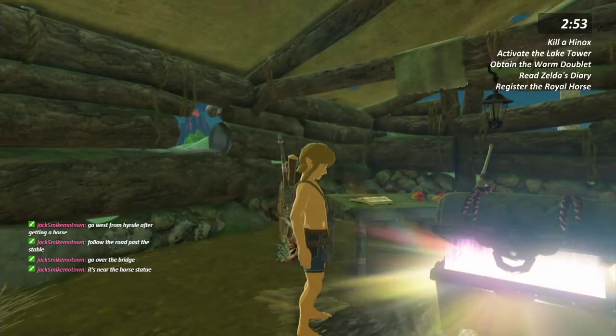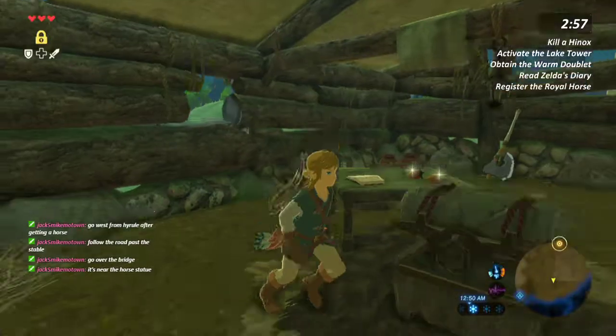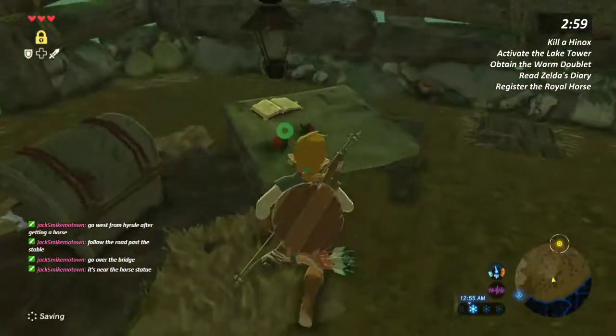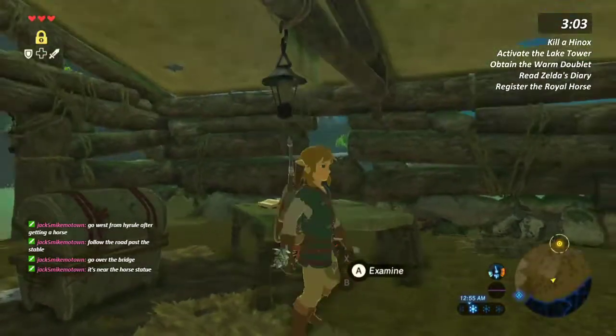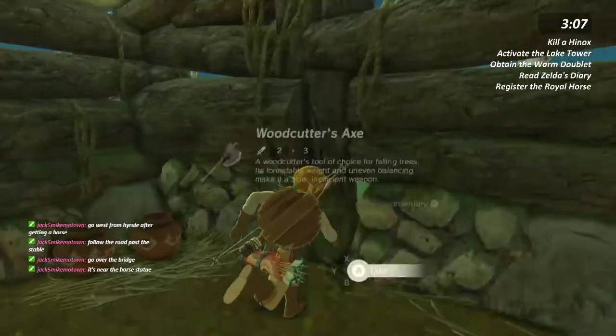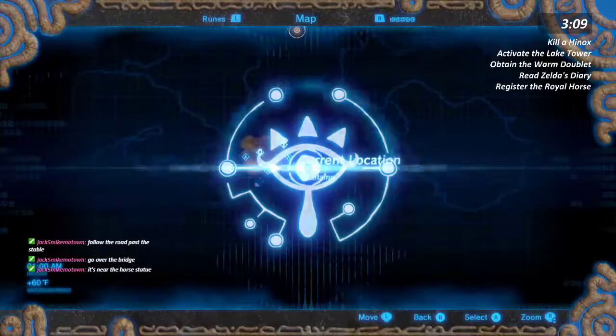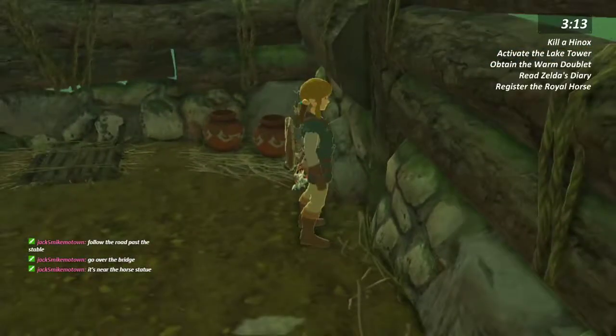Yeah, but you gotta get it and it's pretty close. You do have to get it? Because the bingo score says register the royal horse — it doesn't say like, perform this side quest. Yeah. I'm gonna have to warp back here again. Ugh.